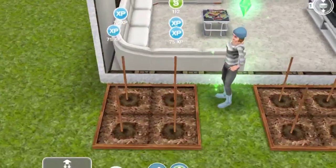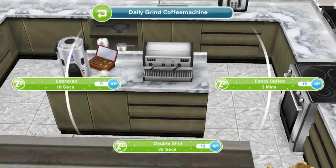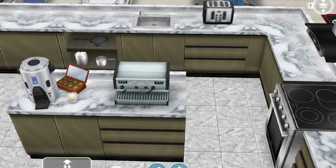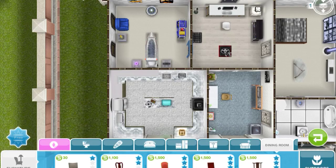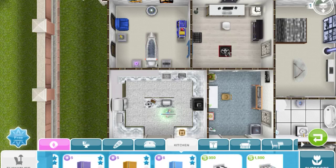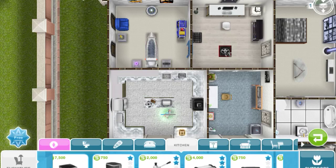The next goal is to make a double shot of coffee. Click on the coffee machine and select double shot. You can use any coffee machine to do this. In the furniture store, go to the kitchen section toward the end — you'll see the $2,000 and $4,000 coffee machines, and also a $750 one. Any of those work to make a double shot.